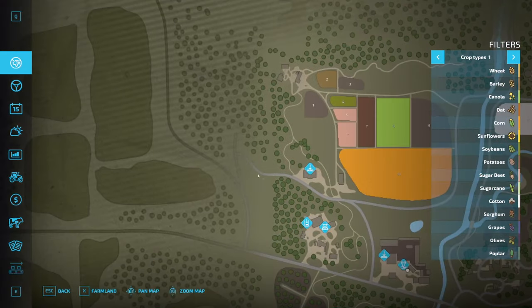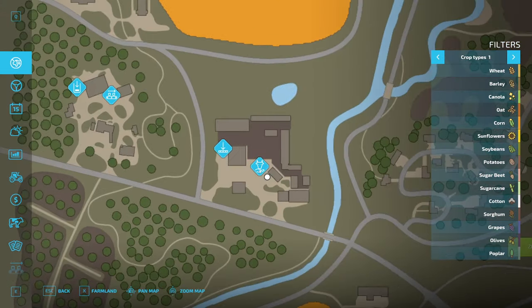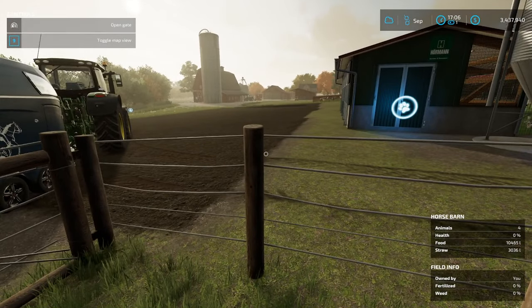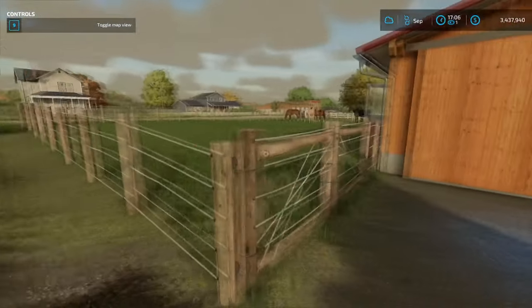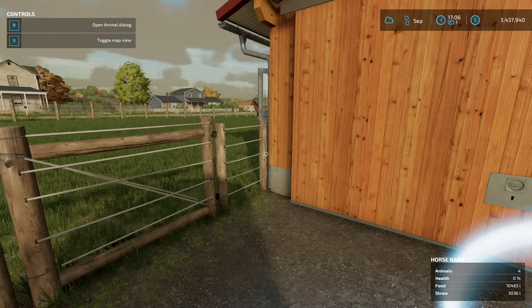And again, if you can't find it on your map, the animal husbandry will have the sort of cow-in-a-hand icon. And that is all there is to transporting animals if you don't want to just buy them from your farm and take that fee.